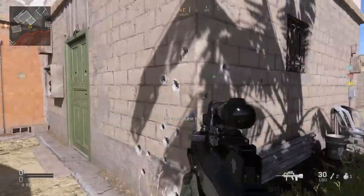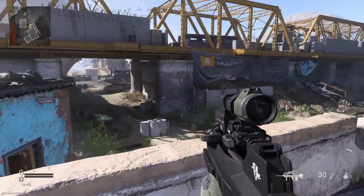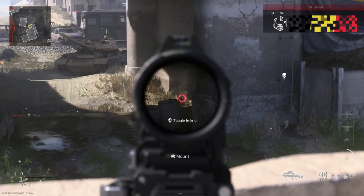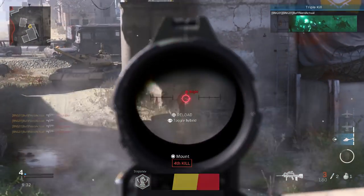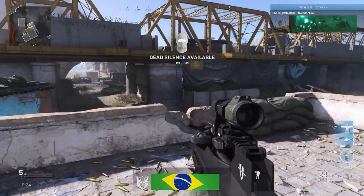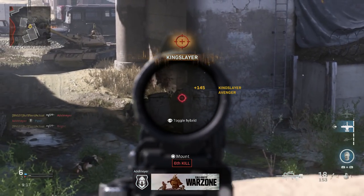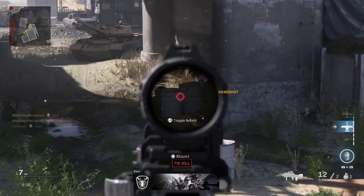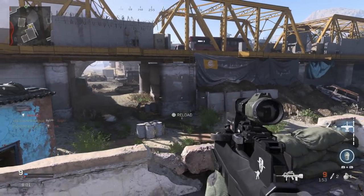Here we are in-game with the FAMAS Valerice CA. Let's see how this weapon handles against bots. First, we'll try it at a distance and check out the damage profile. You can see about a two-burst kill at range, but if we're hitting upper torso it can be a one-burst kill. If we get a torso shot centered on the enemy at the right range, it should be a one-burst kill — and there you go, one burst kill hitting right center mass.